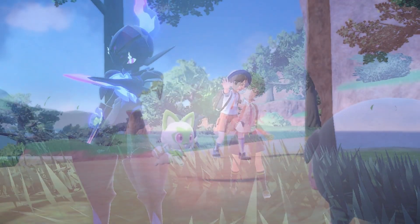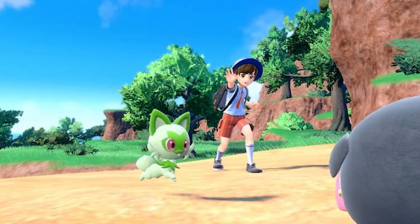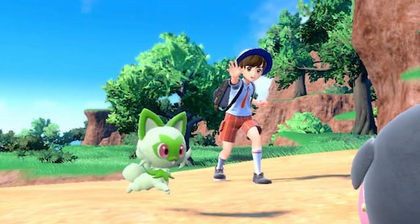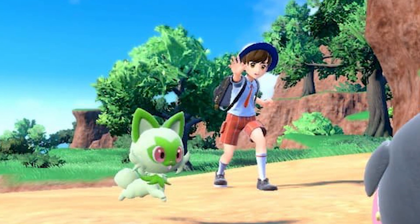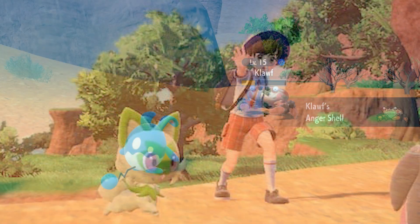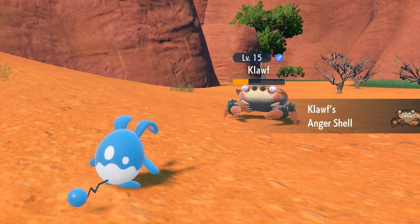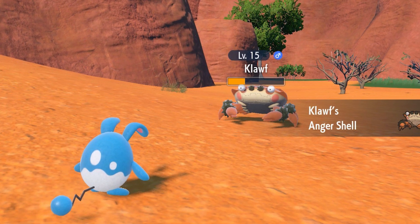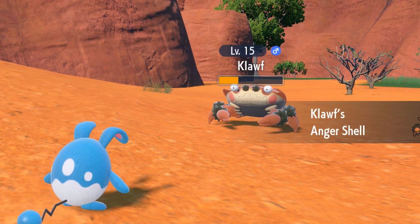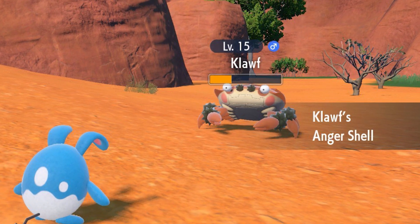A new feature in Pokemon Scarlet and Violet is called Let's Go — it's kind of like a Let's Go mode, a handy feature for exploring the Paldea region. Basically, on your journey you can send out one of your Pokemon and that Pokemon can explore the region on its own, go its own way, find items by itself, and participate in battles by itself. The term Pokemon is using for this feature is called auto battles, which is exactly what it sounds like — your Pokemon is capable of battling by itself without you needing to command it.